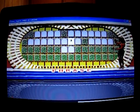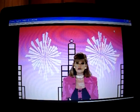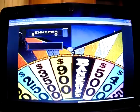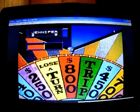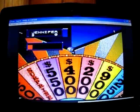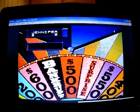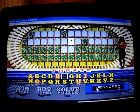The category for round three is Phrase — it's a pretty decent-sized puzzle. We start with Jennifer. She just missed a prize for $500 and tries an F, but there's no F, so it's my turn.